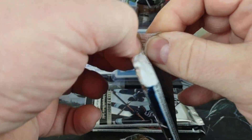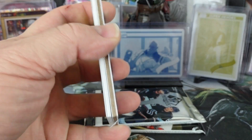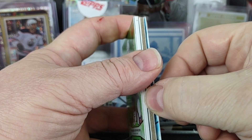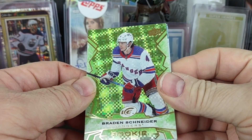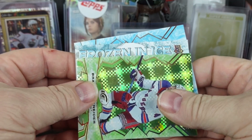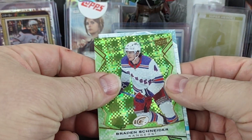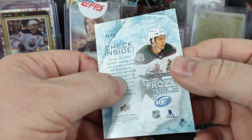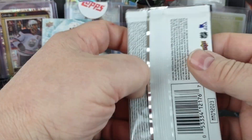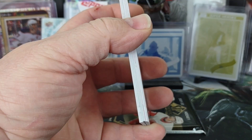Ice pack is super thick, definitely a thick card in there. Could be one of those trapped in ice or just a relic. Braden Schneider Rookie — yeah it's a Frozen in Ice. And then we have the Kuzmenko Rookie in the back, so two rookies. Also a Dillon Gunther Frozen in Ice. I'll set it there for now and maybe open it at the end or off camera.